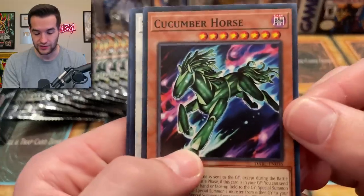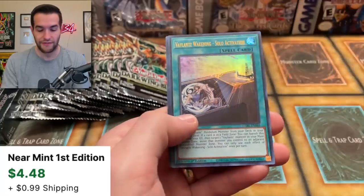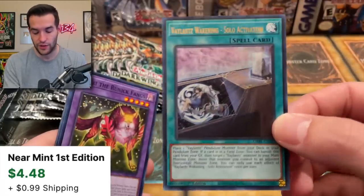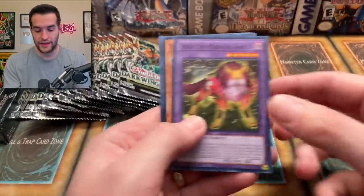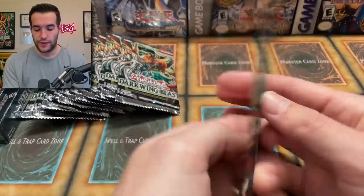Cucumber Horse — that is actually a hilarious card. Cucumber Horse, that's pretty cool. Tilting Entertainment, Decisive Battle, Valence Wakening, Soul Activation. So Valence is still getting cards. I think — don't they kind of suck? I just remember their prices being very low for those cards. Valence is back at it again.